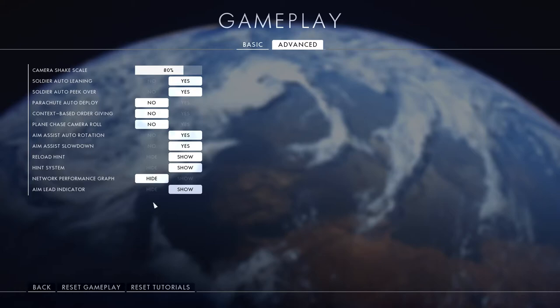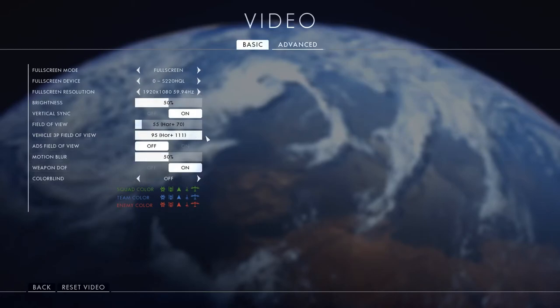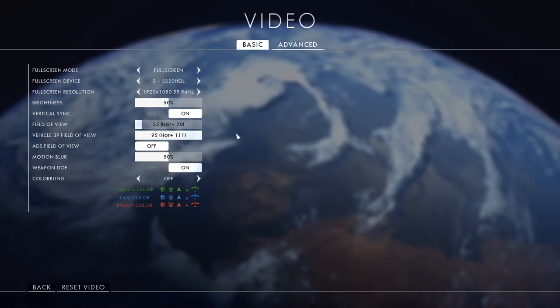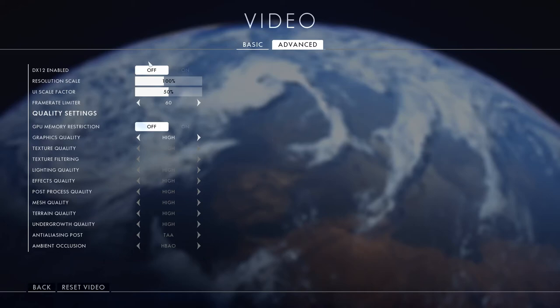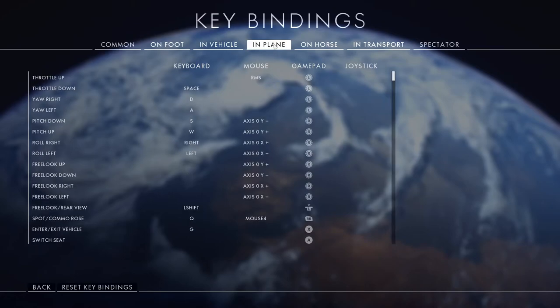In video settings you want to max out your third person vehicle field of view. I can't really operate at a lower field of view because you need to see your opponent any chance you can get, so definitely max that out. I have my graphics settings set to high rather than ultra because I get too many frame rate dips on ultra, and I have DX12 off because I get a lot of graphical glitches with it enabled.